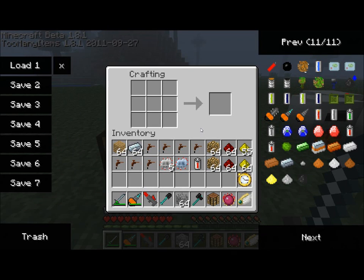Hello everyone, this is Direwolf20 and today's tutorial is the miner. The miner is a machine in Industrial Craft which will automatically mine under a small area based on a couple of different variables that you can define. Let's get started with some of the prerequisite items that need to be used for the miner.